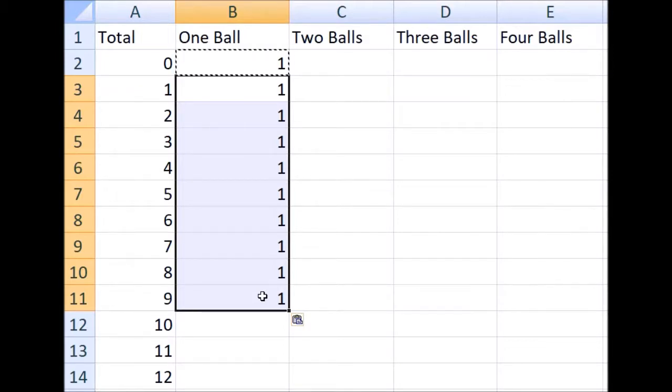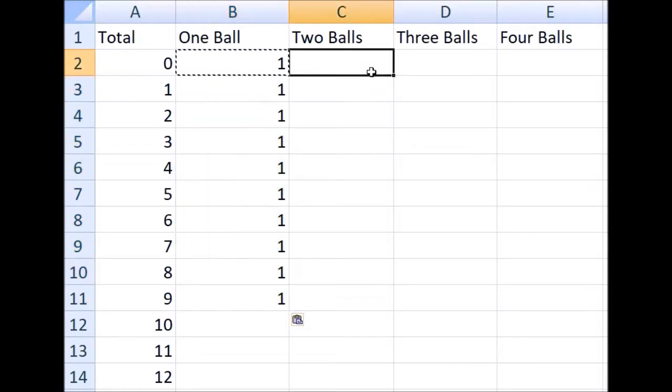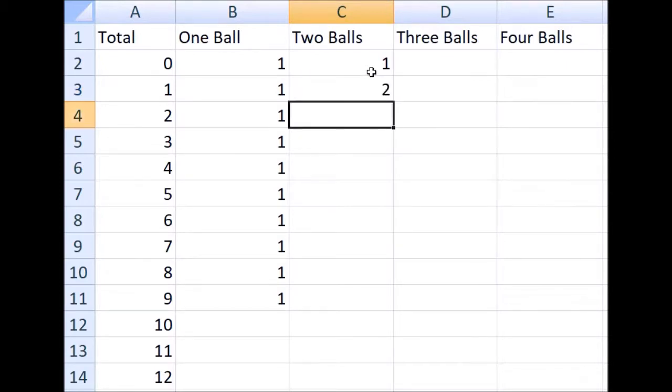With two balls, it starts to get a little more involved. There is one way you can have a total of zero — if the first two balls are zero and zero, respectively. With a total of one, there are two ways you can get that total: if the first and second balls drawn are zero and one, or one and zero, respectively. Order matters.